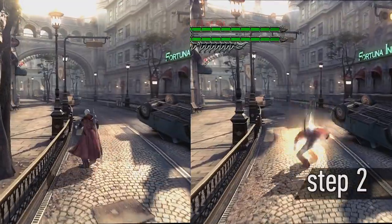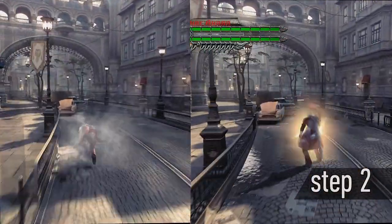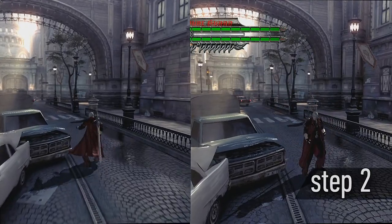Step 2: Dash cancel. Dash cancel is faster than a simple dash. Learn how to switch between the two styles with the new gripping.